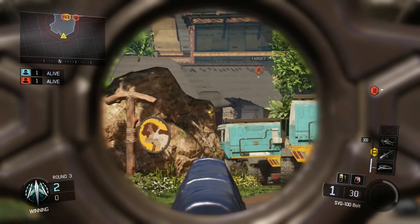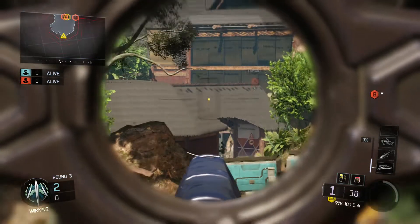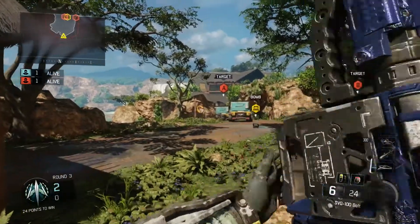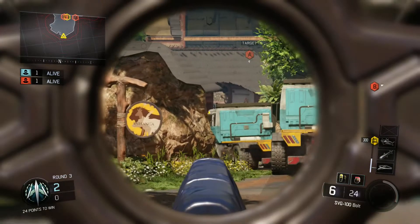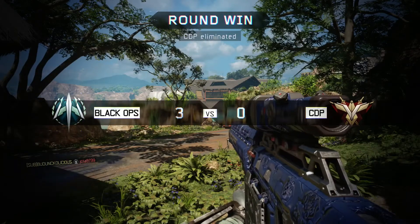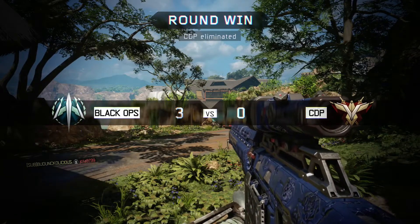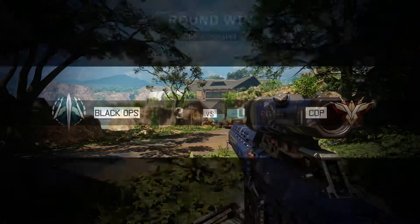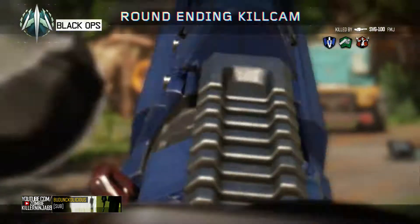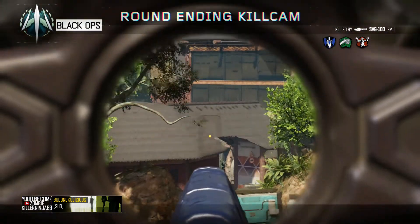Hold your breath, jump, shoot — and I got a hit marker. Usually I have FMJ turned on too, and it usually works out pretty well. Let me try that again — there we go. It works, and as you can see I got a headshot right there. That is a weird kill cam.